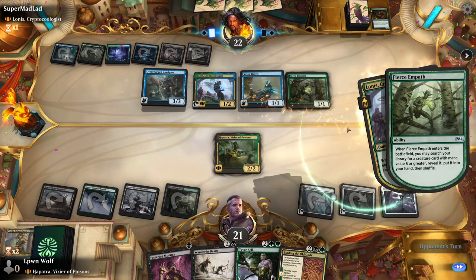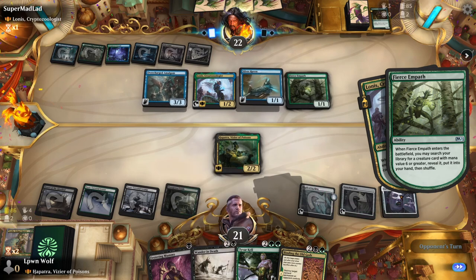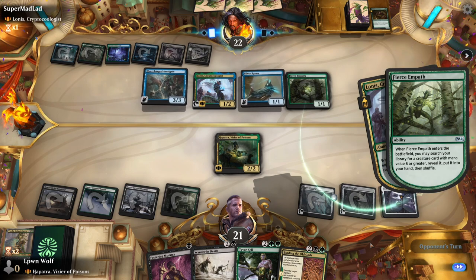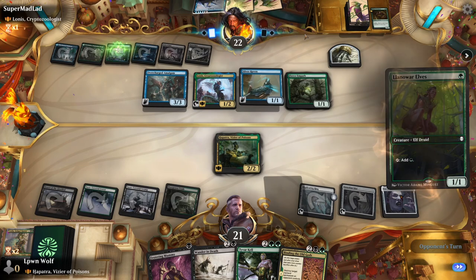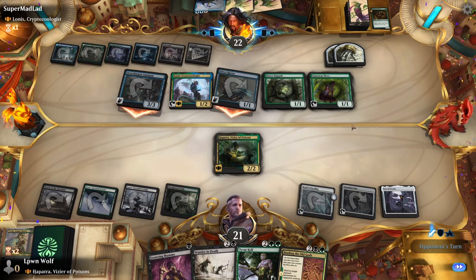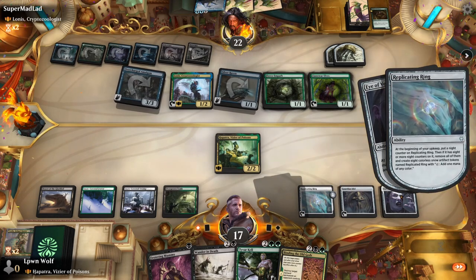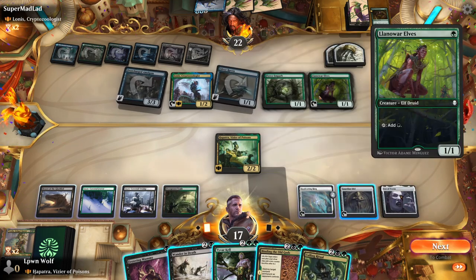Fierce Empath — they're going to get a massive creature into their hand. It's annoying we don't have the Splendid Dragon anymore — that would have been like a 4-for-1, killing their Silver Raven and the Fierce Empath and getting two snakes. What could Fierce Empath be getting? Is it going to be the stereotypical Craterhoof? Shimmer Dragon — interesting. Shimmer Dragon is going to be tough to kill here. Swinging in with her guys and we're already under 17 life.